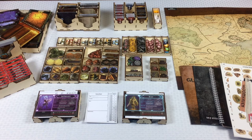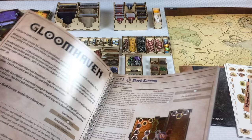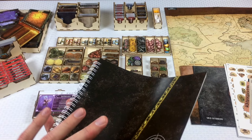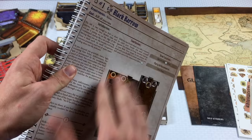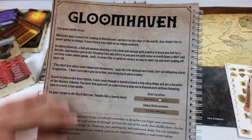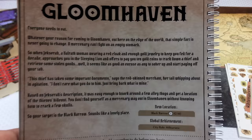Diving into the first scenario is a little weird since it's the very first one. I'm going to grab the scenario book and open it to page one. The scenario book is lovely but a little flimsy — it's already getting damaged and I'm nervous about it. My plan going forward is to use an app that's available. For now, I'll put up a picture on screen so you can follow along as I read the introduction.